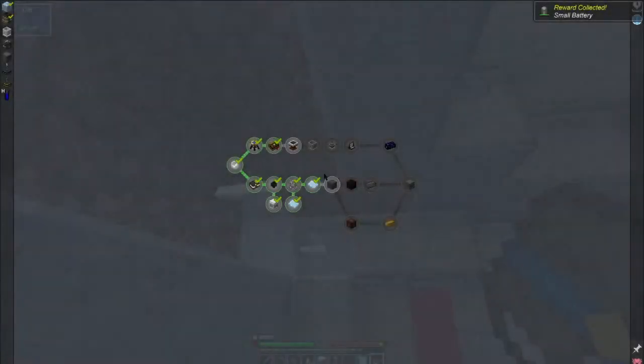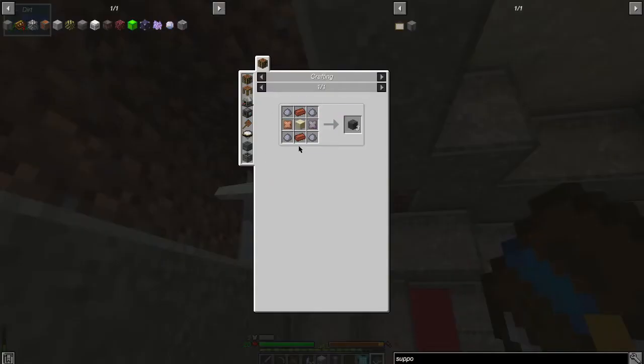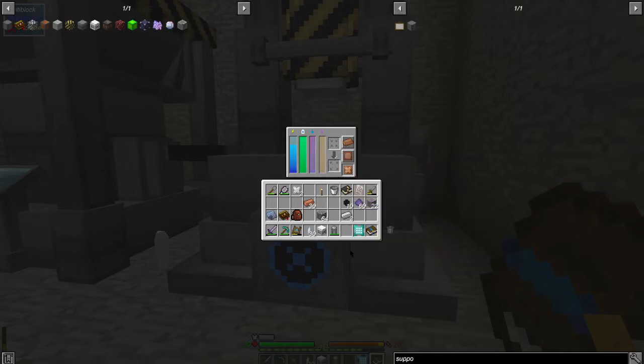We did it! Now for the coke oven — we're going to need 27 coke bricks, which means more bricks. It has to be sandstone, which is kind of weird. Then we need heavy lead plates and heavy copper plates. Oh gosh, it takes four each? That is going to take a bit — I did not realize that.